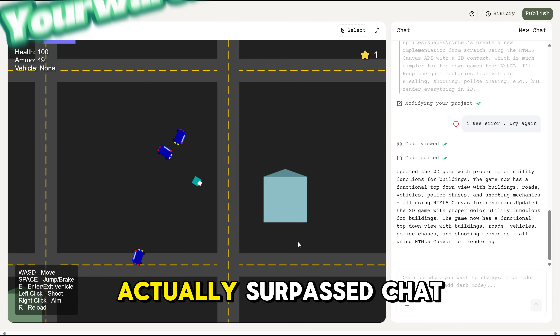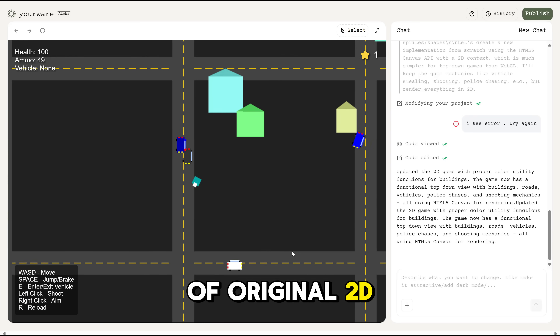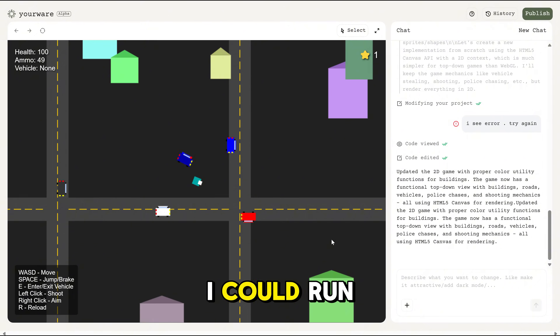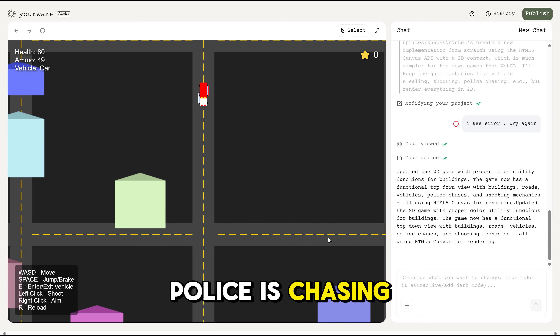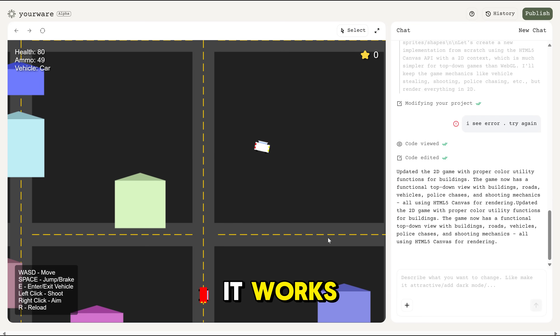This time, Yourware actually surpassed ChatGPT. The city looks cool and vibrant and reminds me of original 2D Grand Theft Auto vibes. I could run around, shoot. The police is chasing me through the streets. I can even steal the cars. Total madness, and it works. No sounds, though.